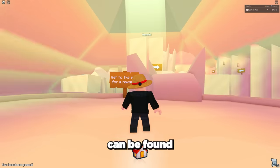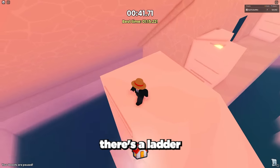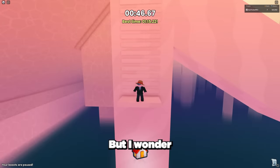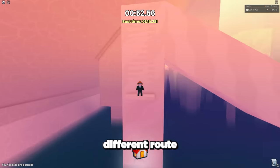The next secret can be found at the pyramid obby. When you get near the end of the pyramid obby, there's a ladder and a platform to the side of the route you should take. Currently there's nothing here, but I wonder if in the future this area will get used for something — maybe a different route for the obby.